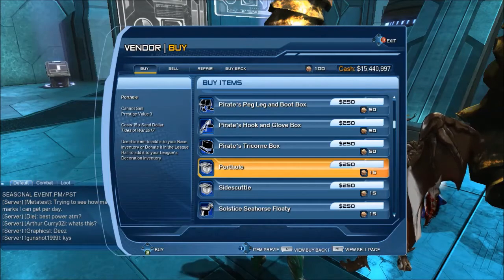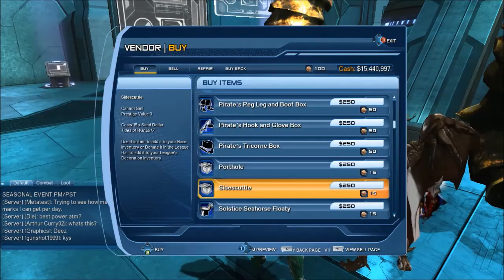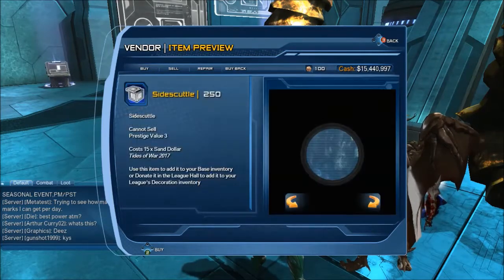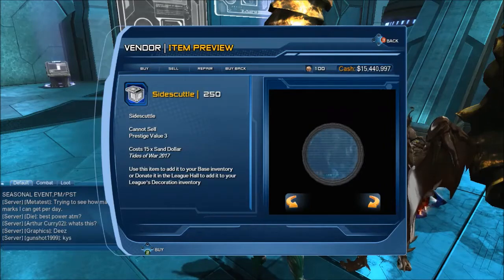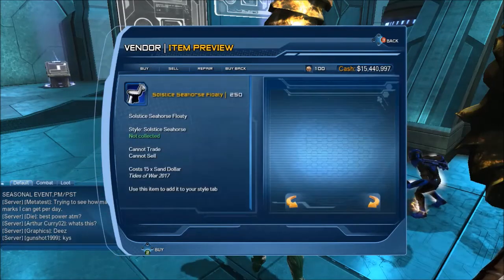There's an item called Porthole — it looks like a floor porthole. And a side scuttle — oh cool! And another floatie.